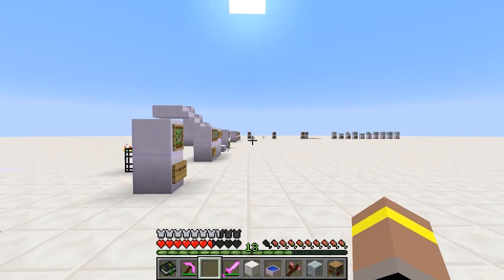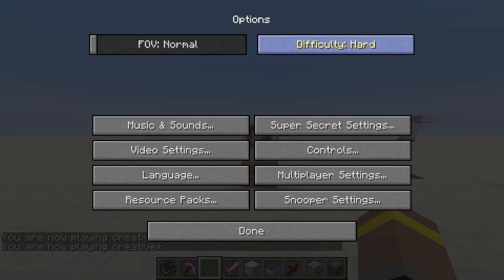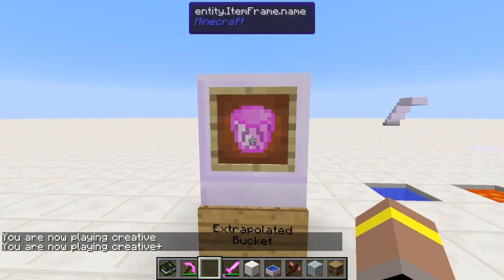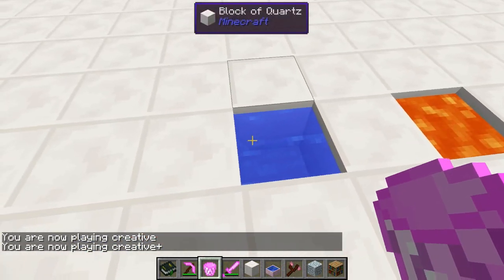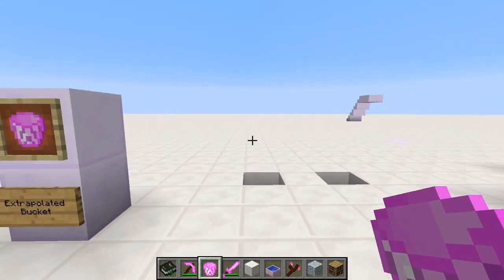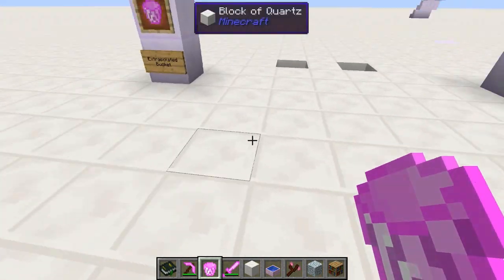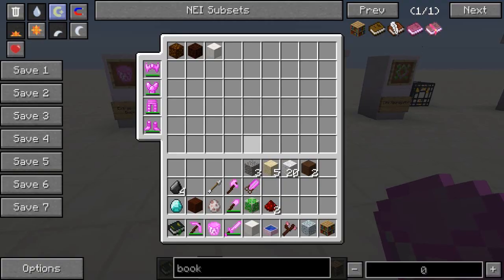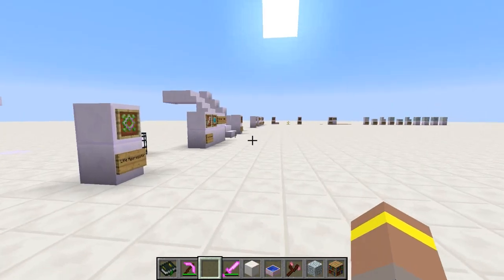Now let's look at some of the other items in the Alphamancy update. We have the Extrapolated Bucket — this works such that any liquid source blocks you pick up with it are simply deleted. It's a great way to clear excess liquid or a small lake quickly, but it doesn't actually hold the liquid, so you can't place it back down. Once you pick up the liquid, it is gone.